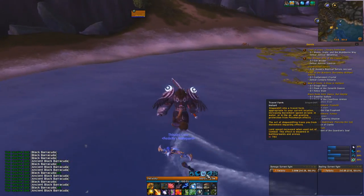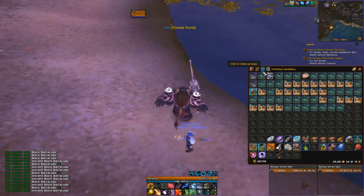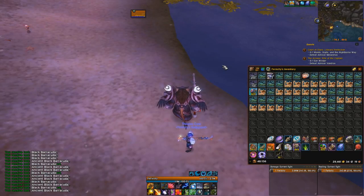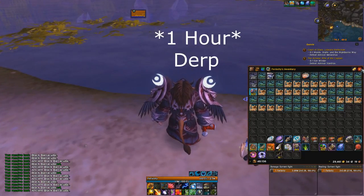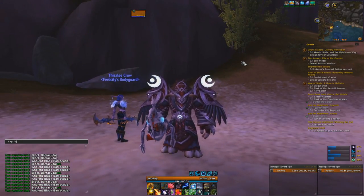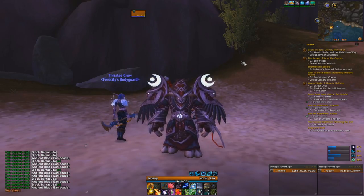Looking at my bags: I caught 35 ancient black barracudas and 23 sea bottom squids — that's 58 fish total. Times that by 50 artifact power each, that's 2,900 artifact power. Multiply by six for a full hour and that's 17,000 artifact power — and that's with poor, crappy RNG. That is absolutely insane.